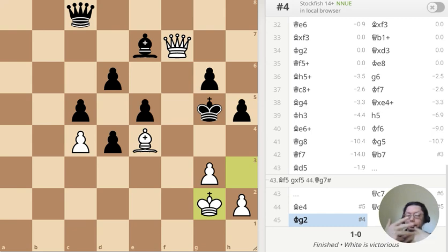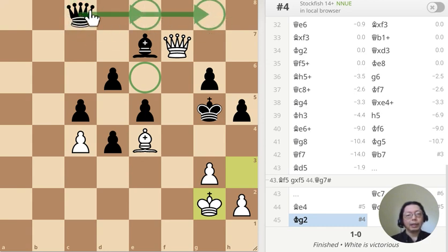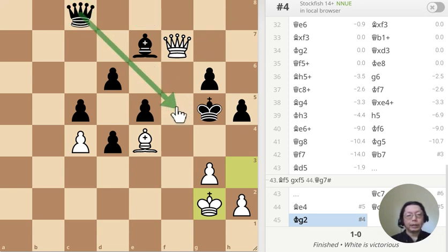This is where black resigned — totally resignable because there's a threat over there. What black needs to do is protect this point; there are three candidate moves over there. No wonder — but if you notice, they all hang the queens. So any time the queen goes there, it just takes it. What if the queen goes there? It takes it, can't recapture, and it's mate. So that's it.